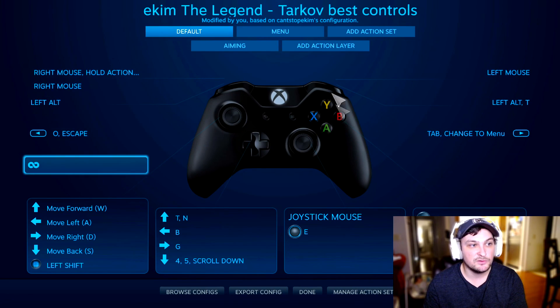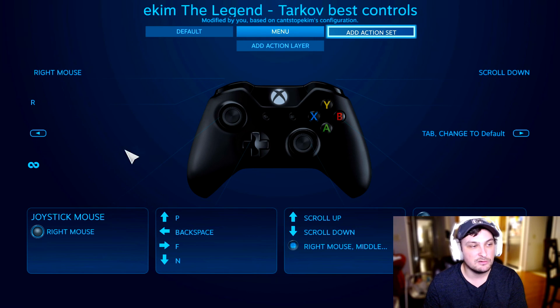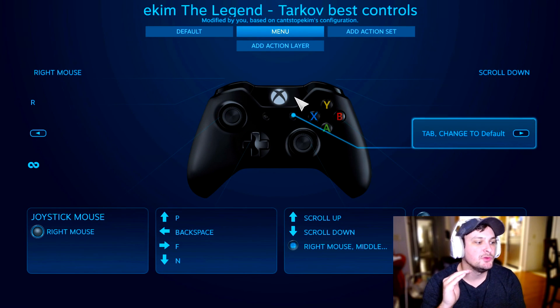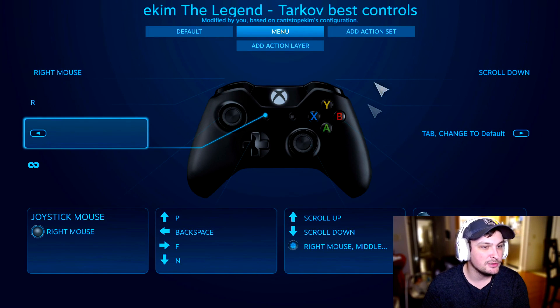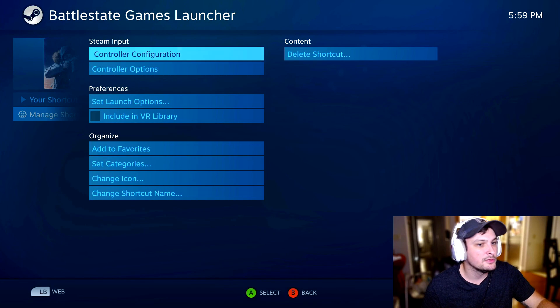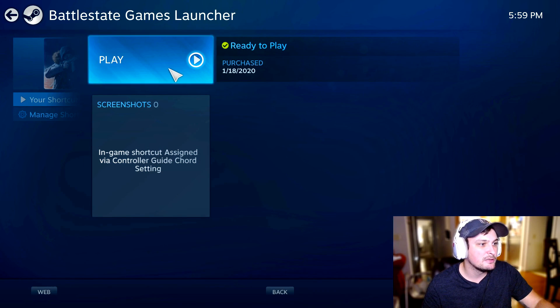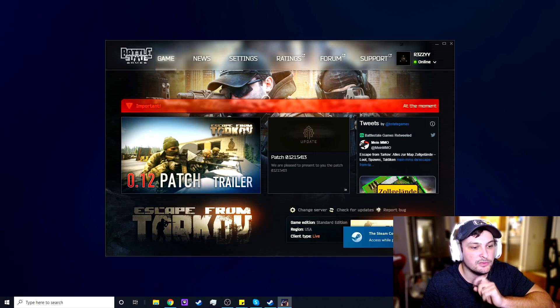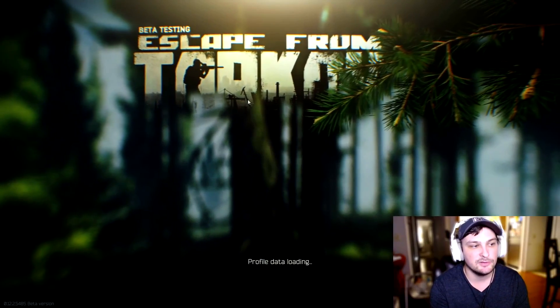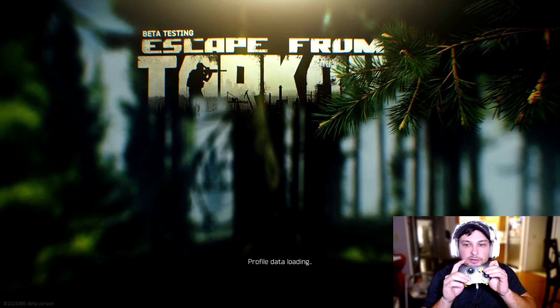You can also add additional actions like aiming if you want. Once you've got everything set up the way you like it — whether you used a community config or made your own — apply it to your controller. Then exit Big Picture Mode, get back to your keyboard, and click Play on the Battle State Launcher. The launcher will open and you click Play again, and you should be able to control the game with your controller.